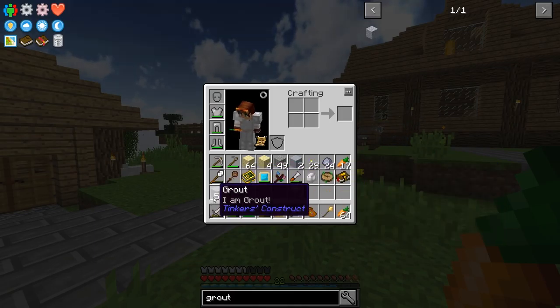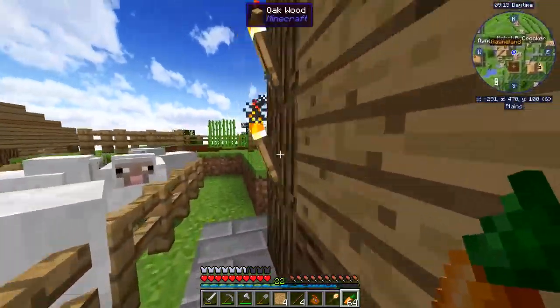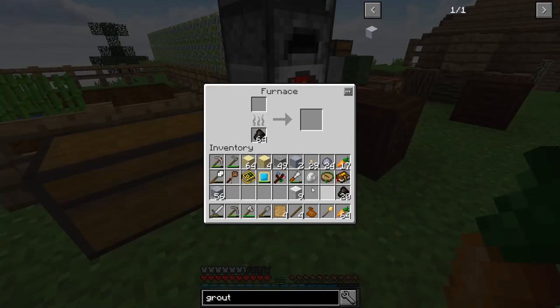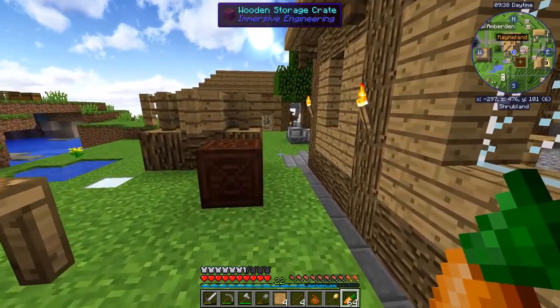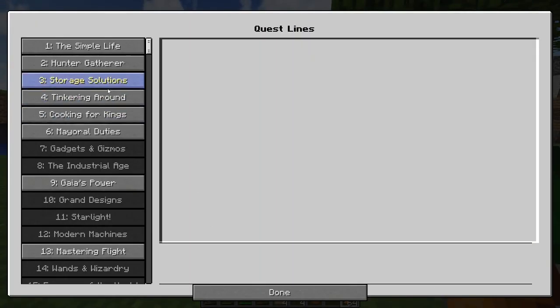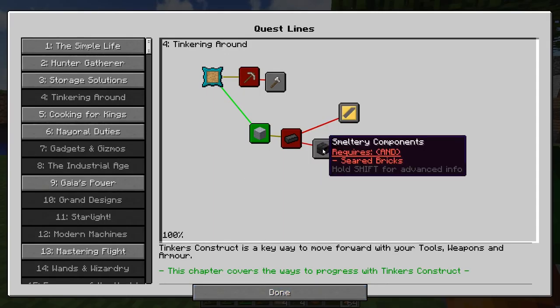In the last episode I got 56 grout just as a reward, which is amazing. And now I need to turn it into bricks, so I'm gonna do exactly that. And for getting 16 bricks I will actually get a bunch more bricks as a reward. Let's take a look at the quest book real quick — I'm gonna get 16 seared bricks as blocks, and that is great.